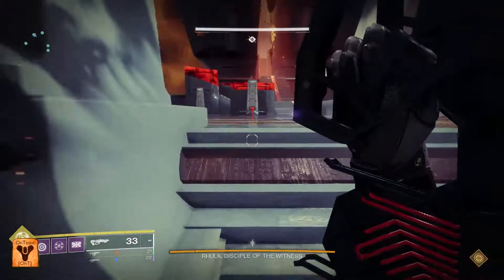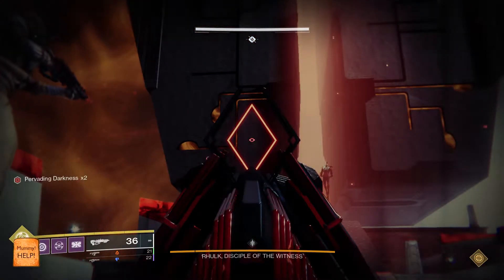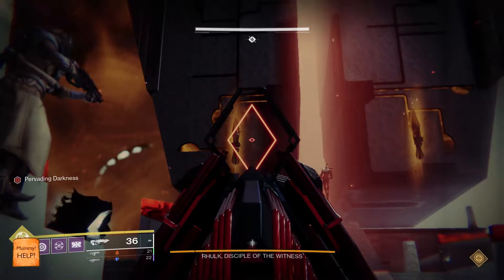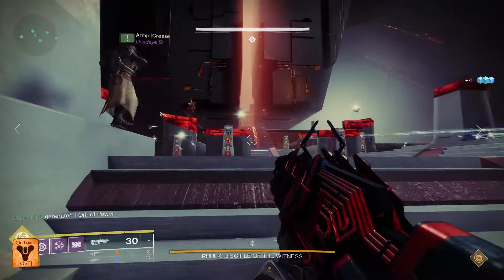First person with leeching will shoot the node to gain the leeching buff. They will then stand on the glyph plate to spawn two more nodes, which the slammer will shoot the left node and the other leecher the right one, to gain leeching.